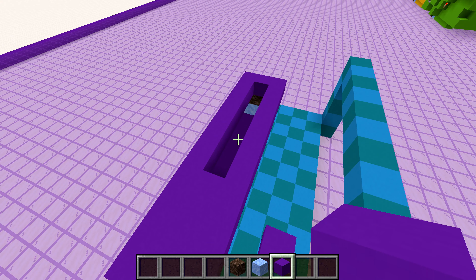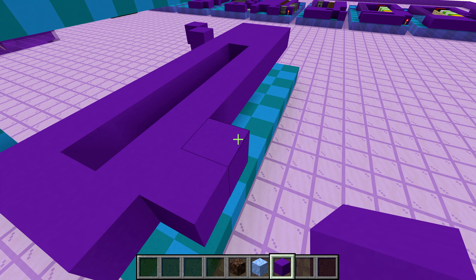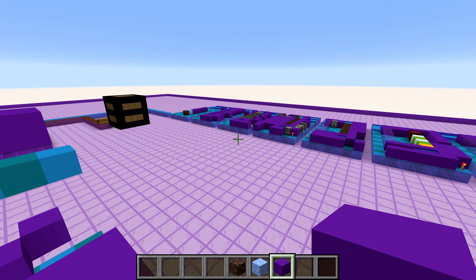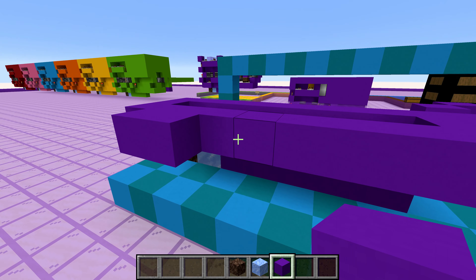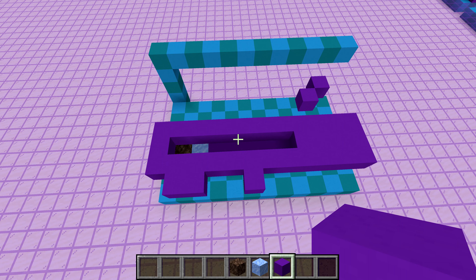Then the final few blocks you need are two more right here, leaving a one-block space right there. If you look over at this, leave a two-gap right here and then just another block just like that. That should be your whole second layer all ready to go.